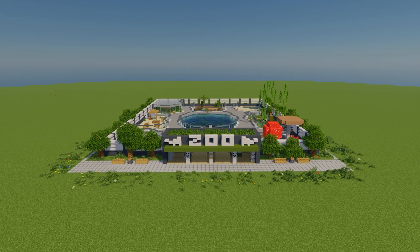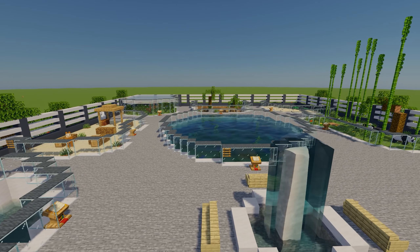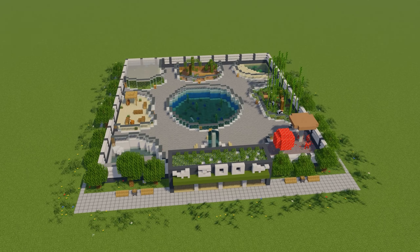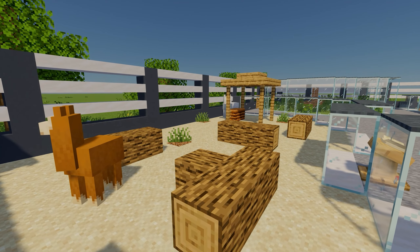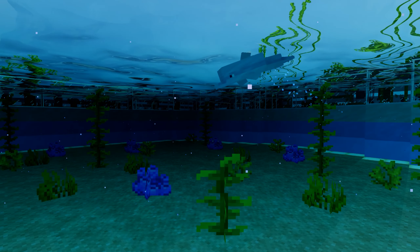Hey, what's up and welcome back to another build tutorial where today I'm going to show you how to build your own zoo in Minecraft. This zoo features eight different enclosures including polar bears, llamas, parrots, ocelots, turtles, pandas, dolphins and mooshroom.